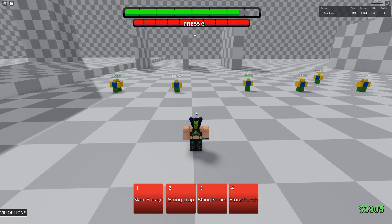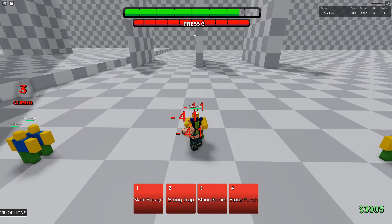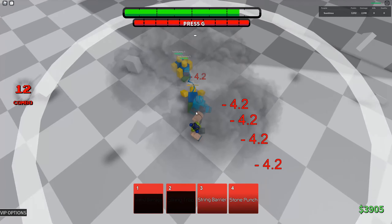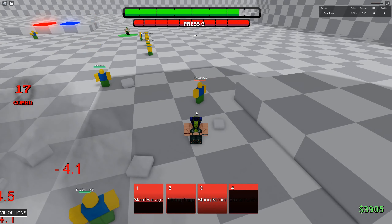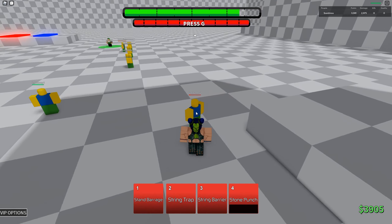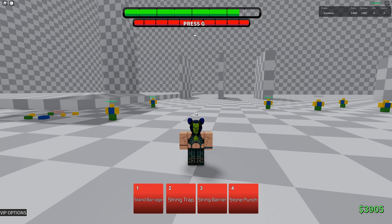I was just trying out some combos — I found out some new stuff. String trap needs to hit them directly; it doesn't auto-aim like old Joseph's stun. Also, you can M1 during the barrage in Jolene's awakening — I don't know if you can in base, but that's pretty broken. I'm gonna show some combos I found: one, two, three, four — that's a lot of damage. There's probably a 100 combo, but that's the best I could find.